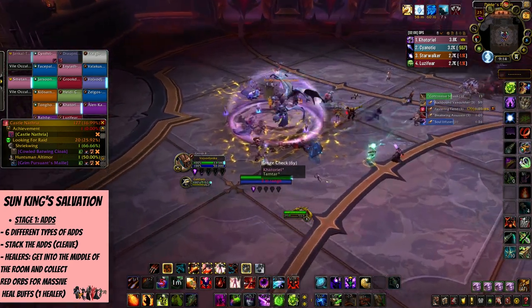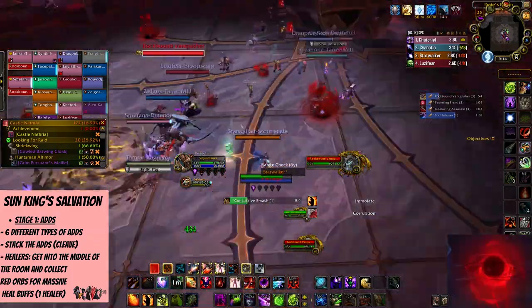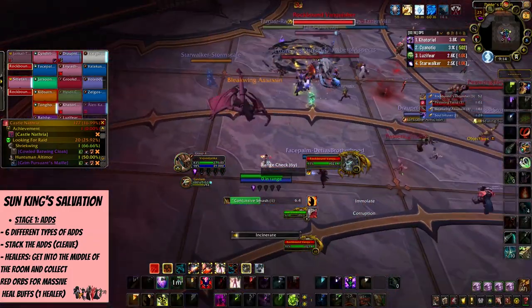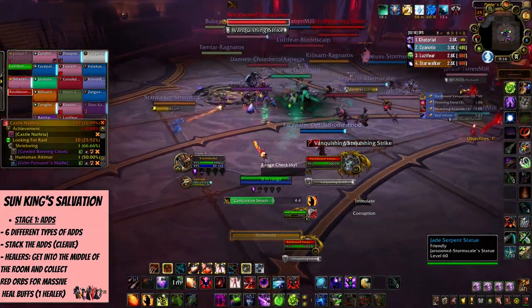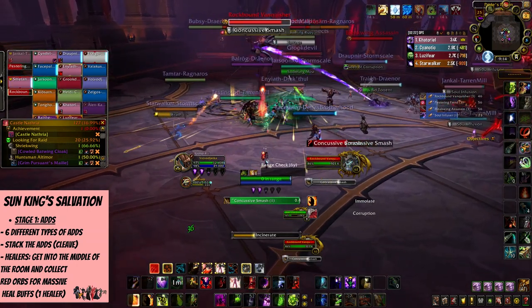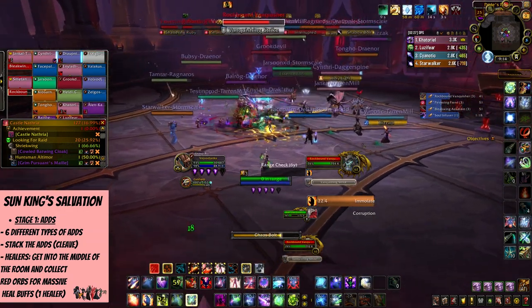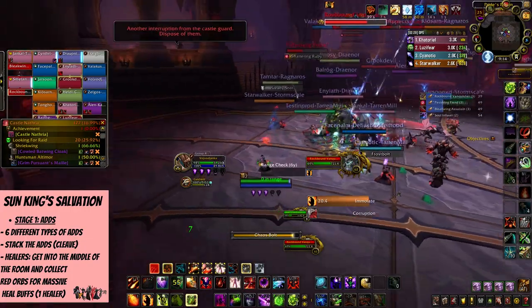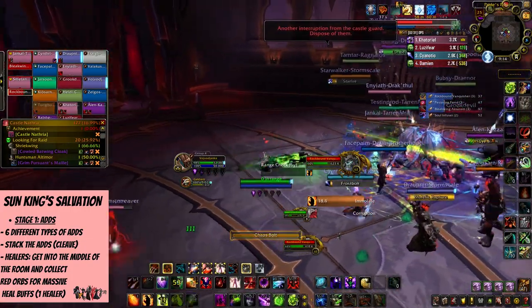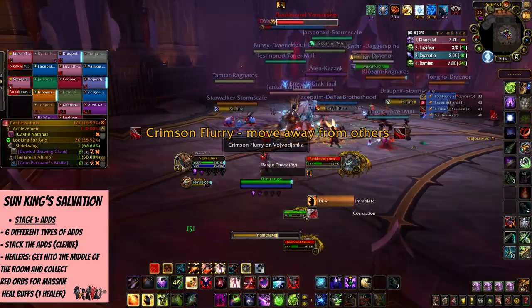You can find more info on each add type in the description. What does matter is that soul infusers drop infuser orbs upon their death that can be collected and give you a super buff to your healing. It's normally best if only one healer collects the orbs and tops the boss's health, but do whatever you can to make it happen. You want to ideally finish phase 1 in about 2 minutes, otherwise there will be more difficult add waves to deal with — you can still do it, but it'll be harder.